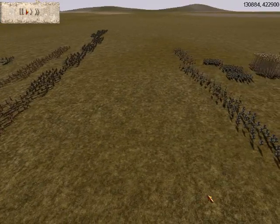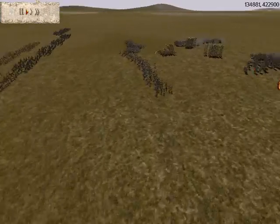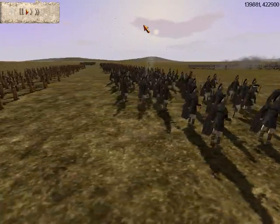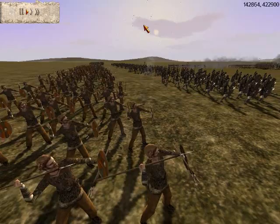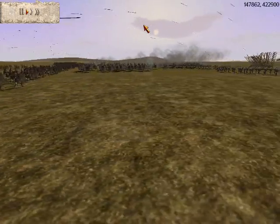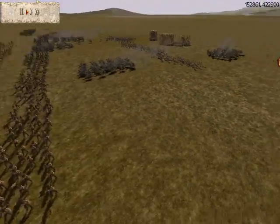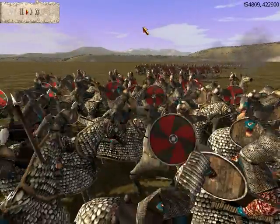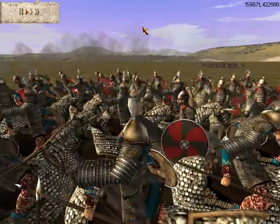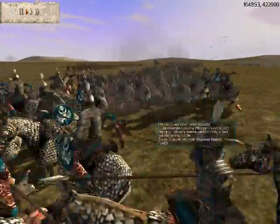We're going to move up my army, which is almost in place. When everyone's in place, I want to inform you that I will not be providing a link to this mod. They're going to start a charge with their Cavalry on my lines, and I'm going to charge my Cavalry on their flank. I'm going to get into a lower camera view here, and at the same time I'm going to have another Cavalry charge.